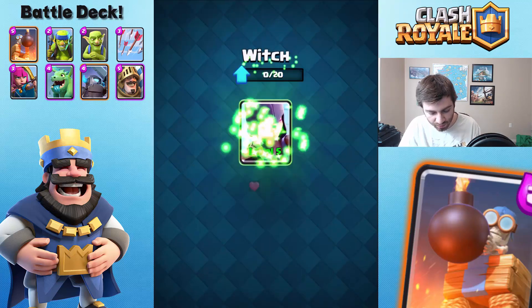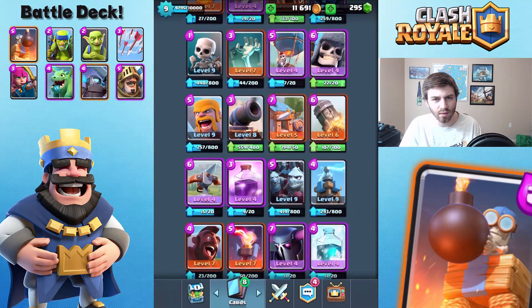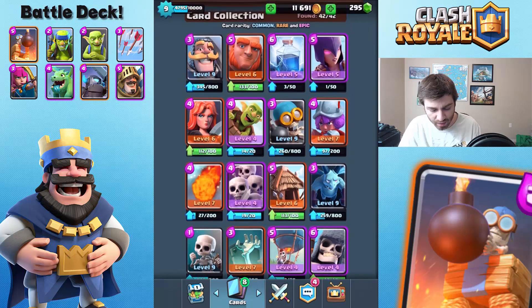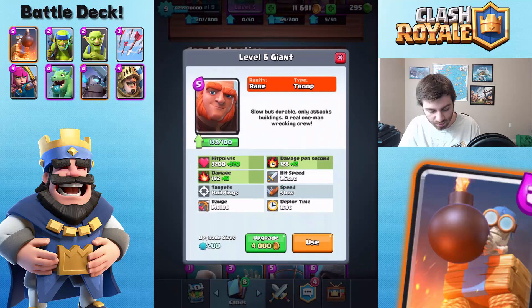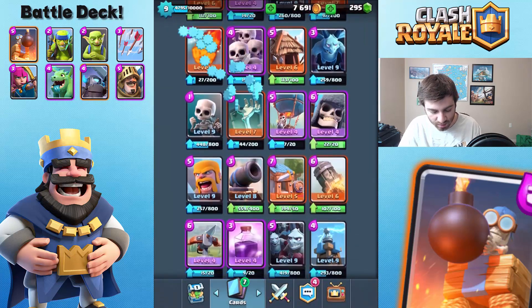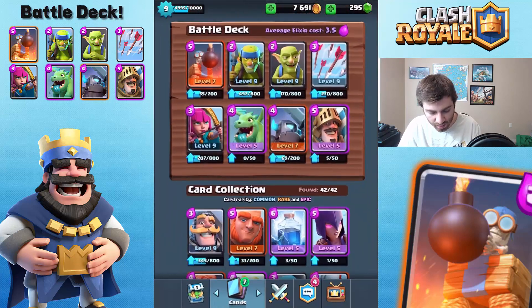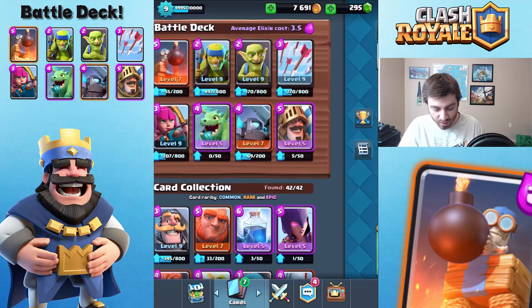We'll just upgrade our stuff since I have enough gold now. Giant Skeleton is getting nerfed - it's deploying three seconds after the bomb drops, so I'm not going to be using that. A lot of people are using it right now and I hate it. I'll save gold to upgrade the Giant and might try an attack strategy with it - I saw some successful stuff going down. My Prince has been upgraded since the last video, same with the Mini P.E.K.K.A., so that's helping a ton. The Bomb Tower though, I'm in love with that - I want to get it to level eight.